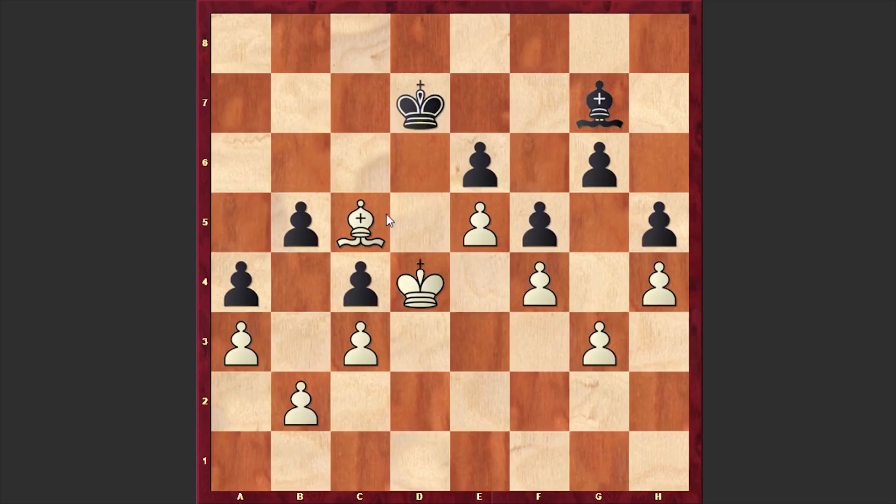This is how it goes — Carlsen is locking up the kingside as well, and then after Bb7, Bh6, we have a draw, because there is just no way to make progress with the white pieces. Black will just move around with his bishop, and this is a draw.